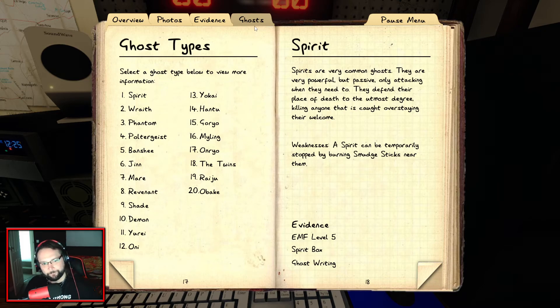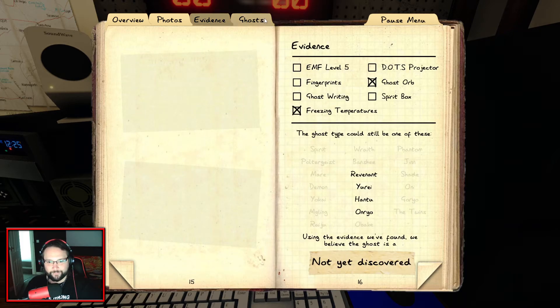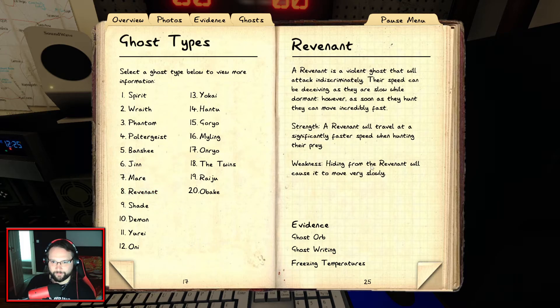Get a ghost to walk through salt. It's not a Revenant - zero. Revenant will travel at a significantly faster speed when hunting their prey - that's why I don't want it to be a Revenant. Hiding from the Revenant will cause it to move very slowly. I've got to get to a hiding spot before it murders me. I can't check sanity, but it seems to be getting very aggressive very quickly - that could be my sanity plummeting. Ghost types remaining: Revenant, Yuri, Hantu, Onryo.